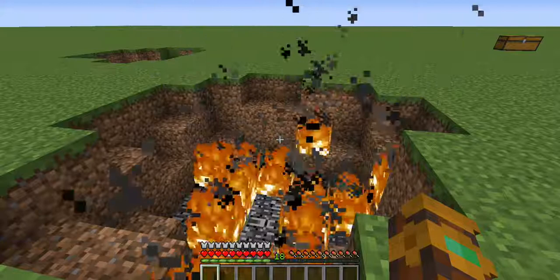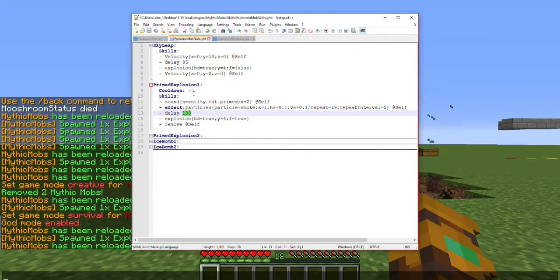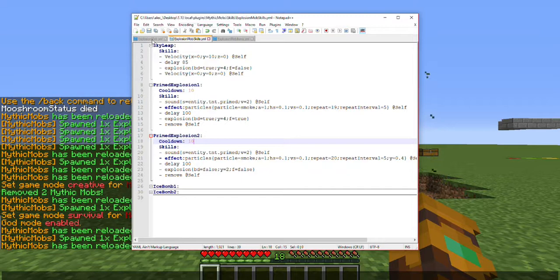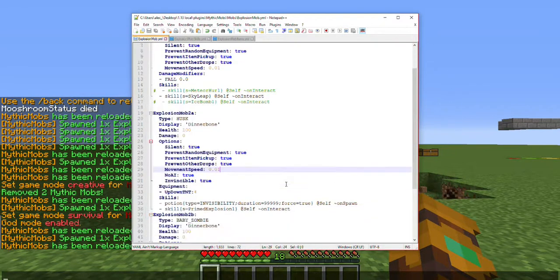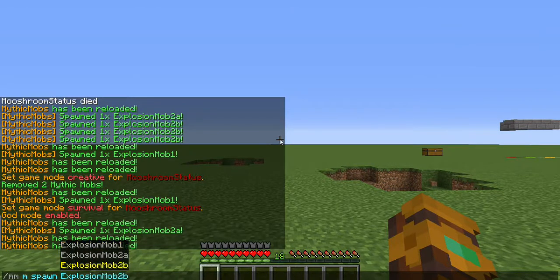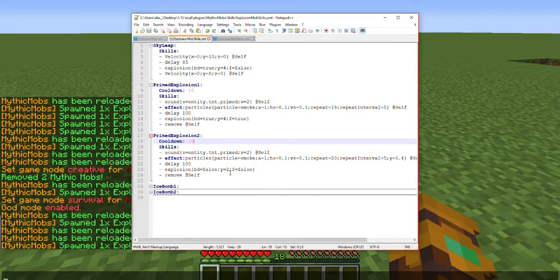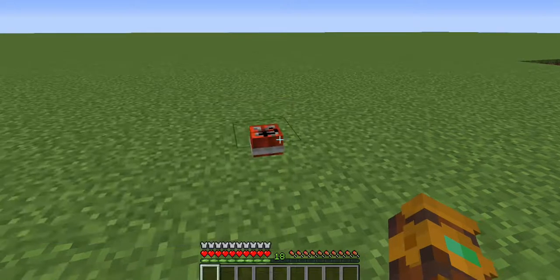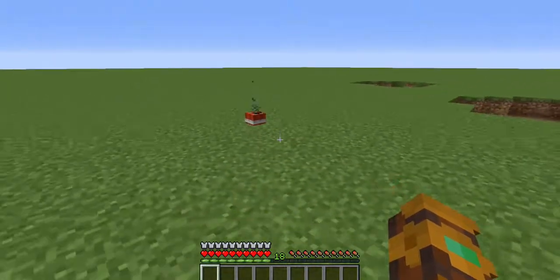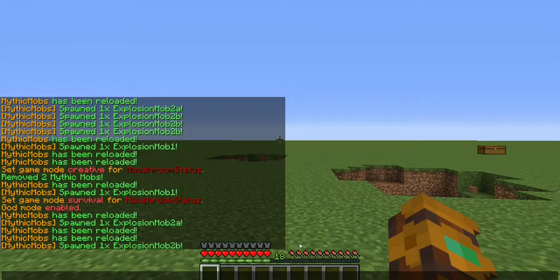Of course you can do a lot more with it — you can add more particles, whatever you want. This is just a showcase to see what you can do with it. I also have a little baby version: Explosion Mob 2B is the exact same thing except it's a baby zombie, so the TNT is going to be even smaller. Isn't that adorable? For that one you're going to want to make the yield smaller — unless of course you really want to mess with players and have the baby TNT do massive amounts of damage. For this one I turned off block damage and fire.